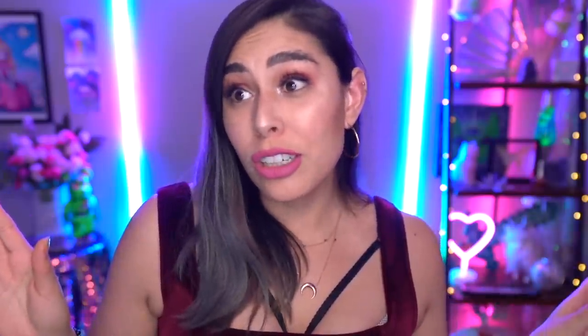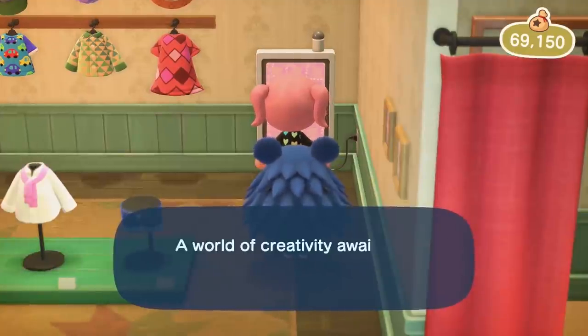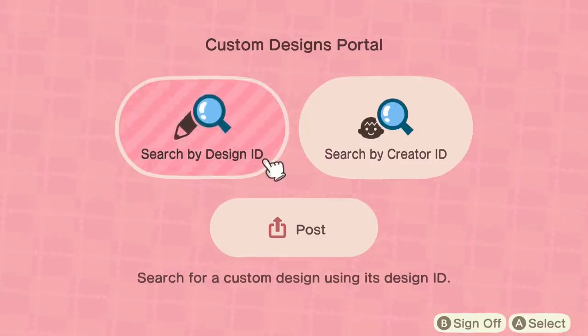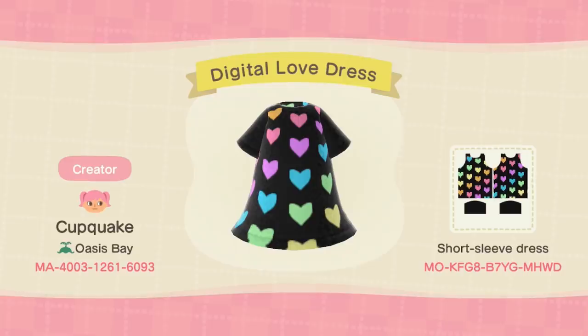To actually upload and look for designs, head over to the kiosk in the back of the store. You can search designs based on the unique code for each item, search based on the unique code for each designer, and you can also upload your designs there and generate your codes.